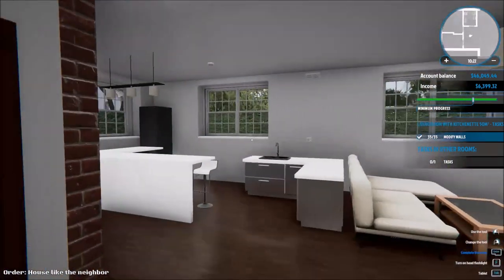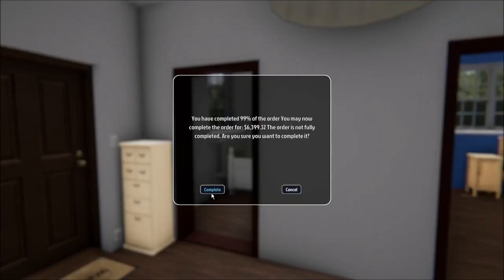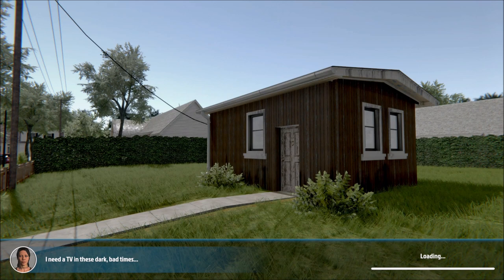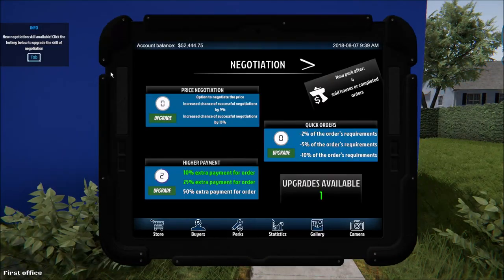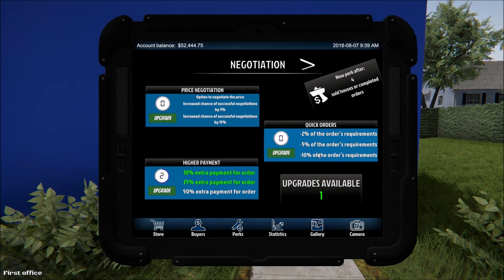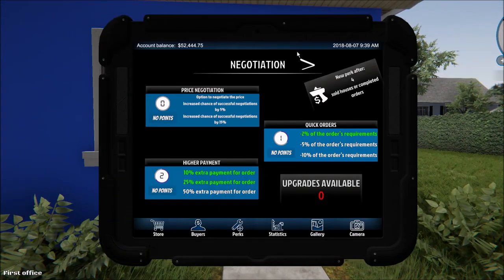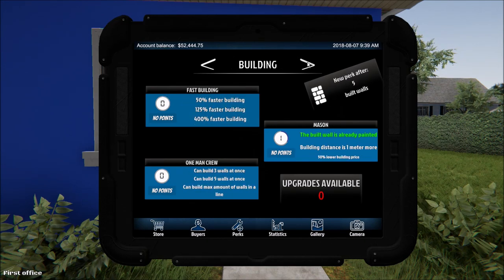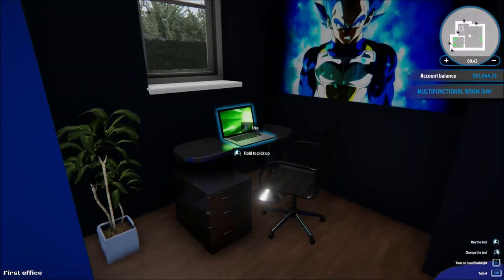New negotiation skill available — I already got extra payments. Orders requirement, option to negotiate the price, increased chance of security — I'm going to do orders requirement, I'm interested in that. We did two jobs in this video — both building ones. I kind of want to do another really quick one that wouldn't take too much time, like a painting one.